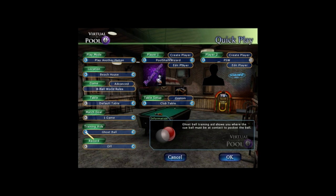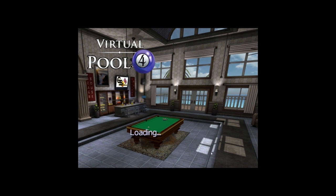I'm keeping tracking off. I've set the table up — we're going to do the beach house location because I like the way it looks. Club table, eight-ball world rules. That's what we're going to use.